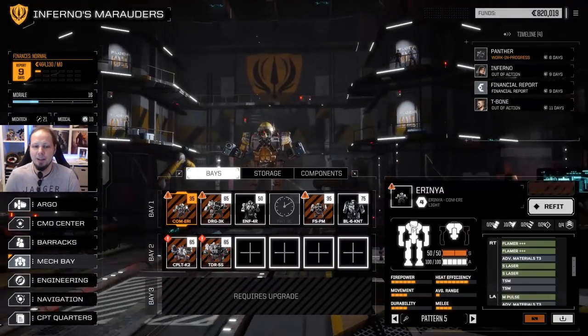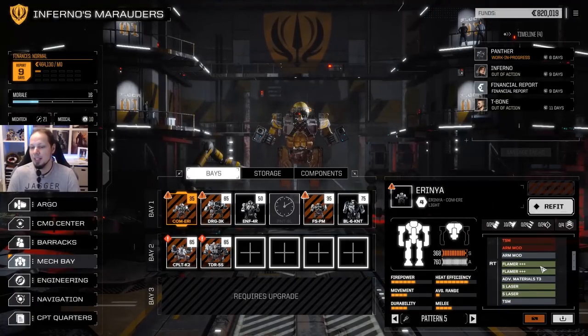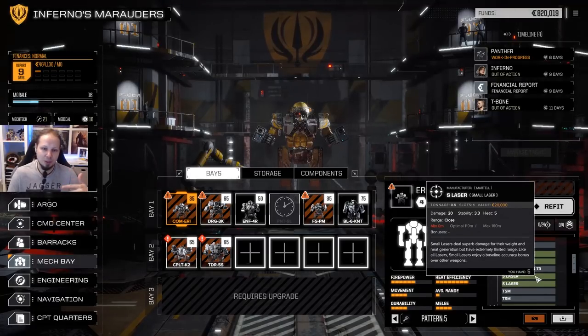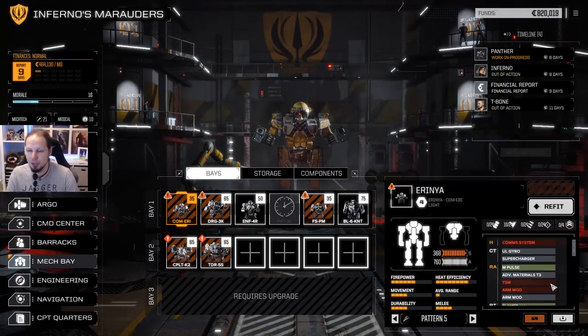We have a lot of rework concerning support weapons. Flamers are considered energy weapons now, small lasers are considered energy weapons, and you need to put them into the appropriate hardpoints. I'm not entirely sure if I like this, but it's just the way it goes, and we have to deal with it. Also, we had massive damage from our last mission, and we've got to repair that before we do anything else.